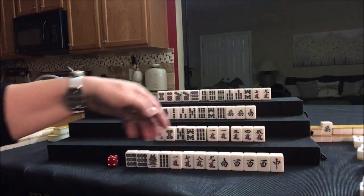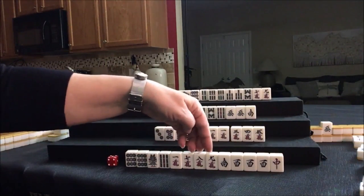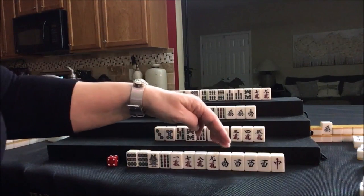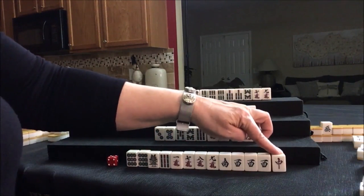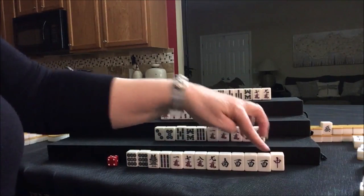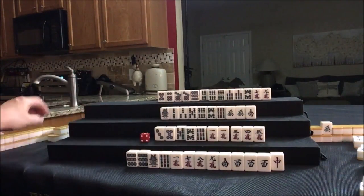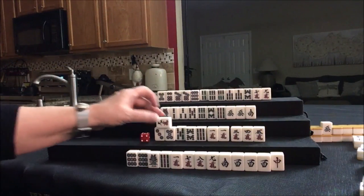Let's try for Chanta, outside hand. We have 7-8-9, ones and nines — we could Pon here. We just need to pair up. The reds are safe — we can't use it and there are three out, so that's a safe discard. Let's draw 9-crack.